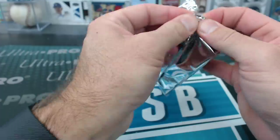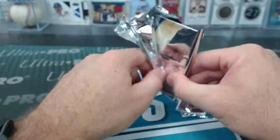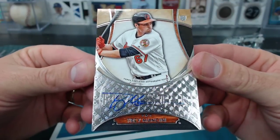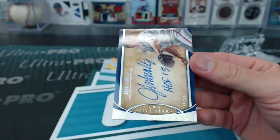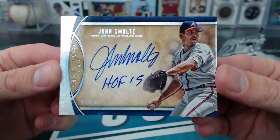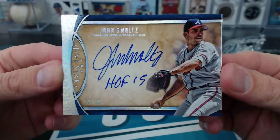One more box of Five Star. I need a big name. Trey Mancini rookie, Worm's Orioles. Number nine of ten, John Smoltz Hall of Fame. GMBBB's Braves — that's a nice one. Man, six cases and no Judge. Why, Judge? Why?